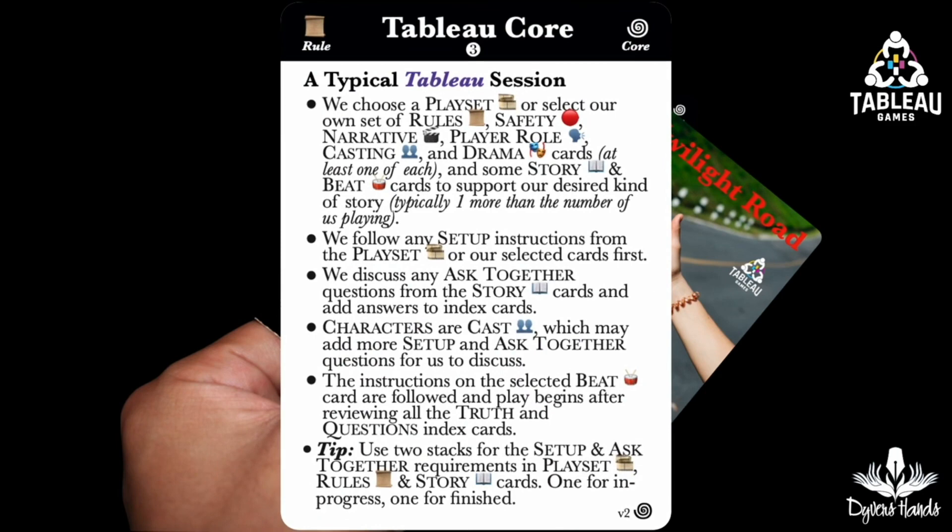During a Tableau storytelling session, we can put any cards we like on the table. Still, as there are so many choices, an excellent place to start is with a playset. Once the cards are on the table, we follow any setup instructions on the rules cards and discuss their ask-together choices. Then we do so for the story cards. We will then choose from our cast of characters, which will likely have their own setup and ask-together questions. Finally, we use the beat cards to help us get to the end of a satisfying story in a reasonable amount of time. Play can begin after we review any truths and open questions on the table.